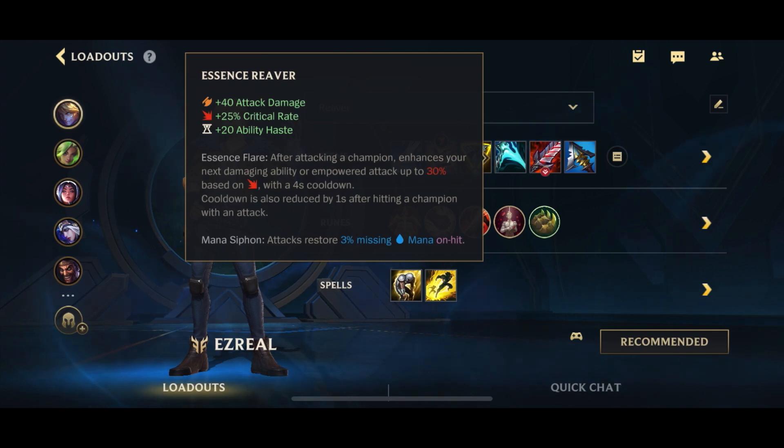Then we go into Essence Reaver, which whenever you hit a champion, your ability damage is going to be increased by 22.5% with Essence Reaver only. But when you get more crit items it's going to go up — we're getting another crit item later on, so it'll be up to 25%. So 25% extra damage on your Qs and sometimes even your ult is going to be very helpful. You also have the Mana Restore, which can be handy from time to time.